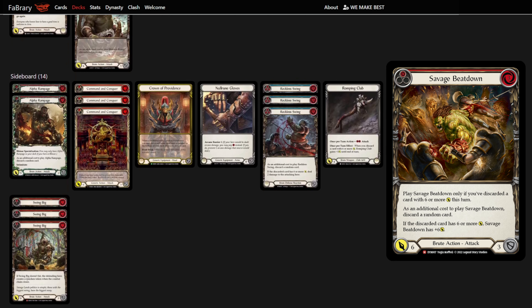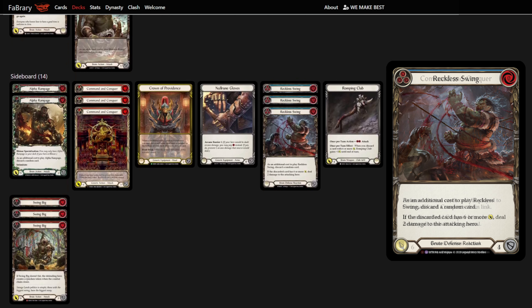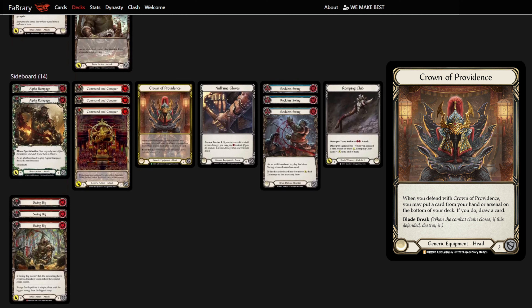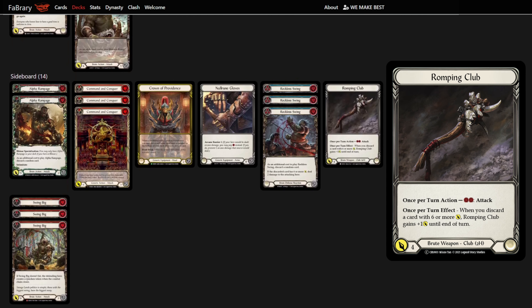We also sideboard in two Alpha Rampage, three CNC, three Reckless Swing, and two Swing Big. We swap our combo equipment into Crown of Providence and Romping Club against the Rangers, but we keep Skullhorn against the Icelander.